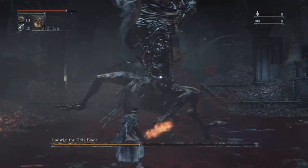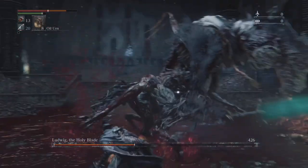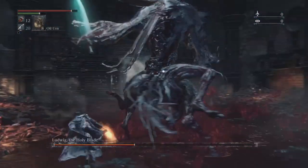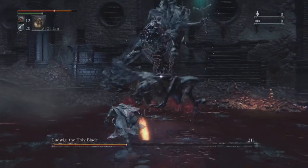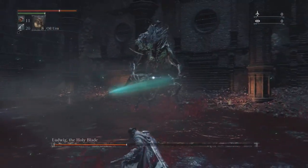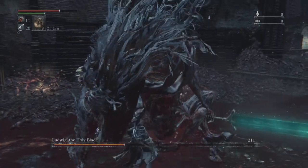You want to memorize his attacks, because this phase is very difficult. He's essentially the hardest boss in the game — and hardest in the DLC especially — because you can't stagger him. Even if you use your gun on him, it won't stagger him. Even if you use the cannon on him, it won't stagger him. Which is absolutely insane — he's pretty much the only boss that does that.